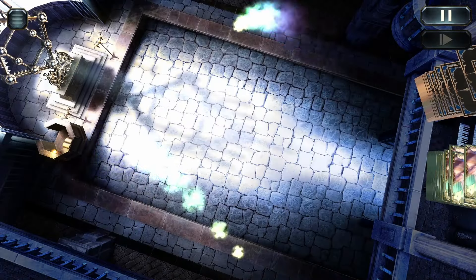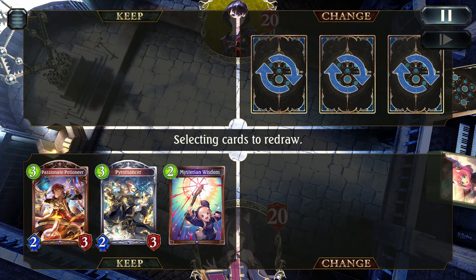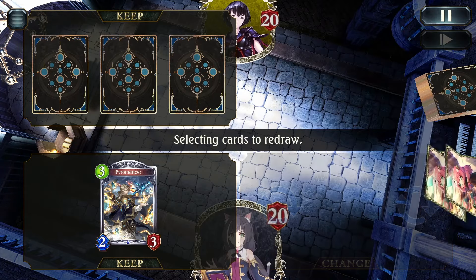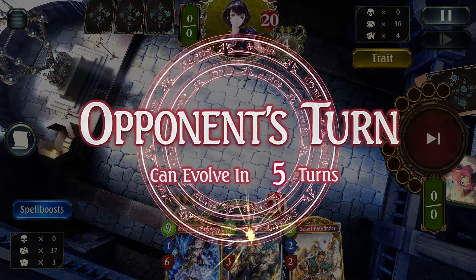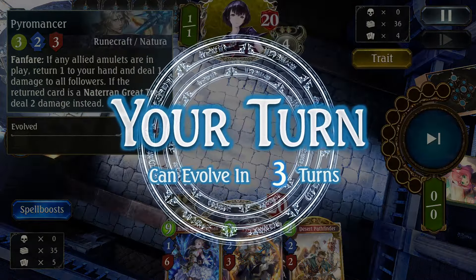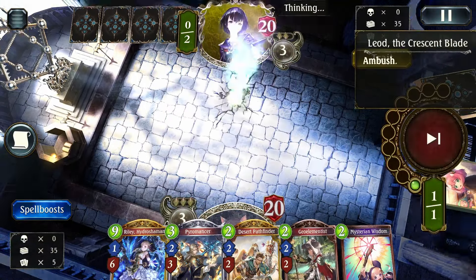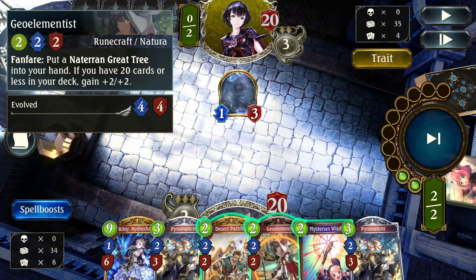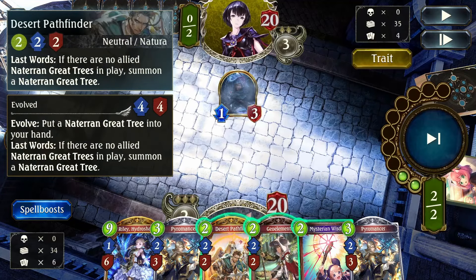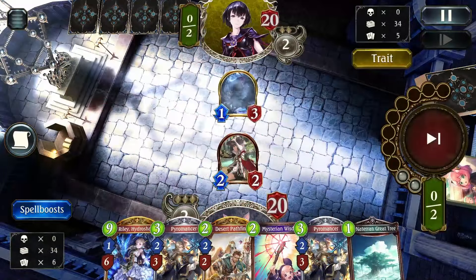The next game will be against Sword, and we are going second again. No good tree generators in hand, so I just tossed everything. Oh, I kept the Pyromancer — since I'm playing against Sword, I want a way to clear wide boards because this deck is susceptible to aggro. So keeping Pyromancer is probably a good idea. We pick up Desert Pathfinder here, which we can use to get a tree, so that's nice. There's the Liod. Here's the first decision: between Geo Elementalist and Desert Pathfinder. I don't really see a good play, so I might want to save Desert Pathfinder for my evolve turn — I go ahead and play Geo Elementalist instead.